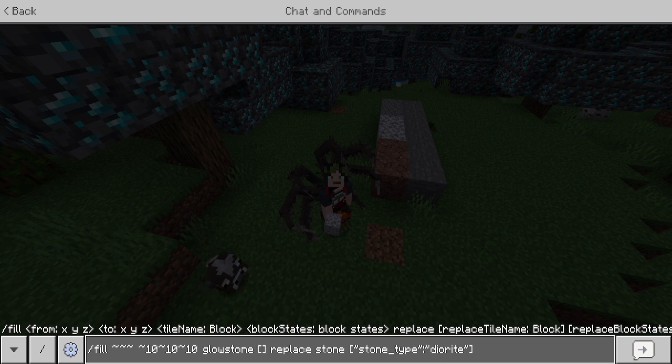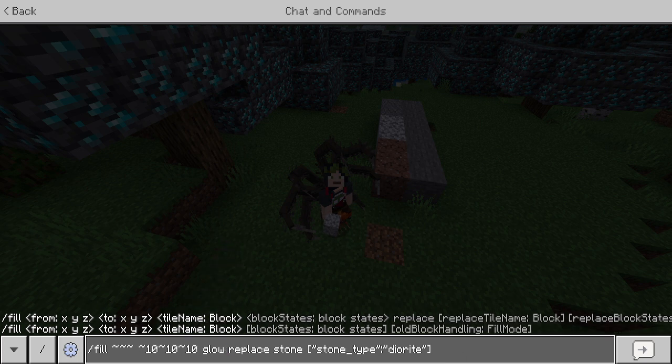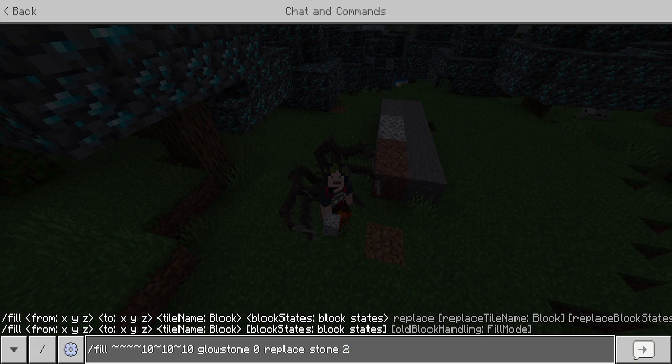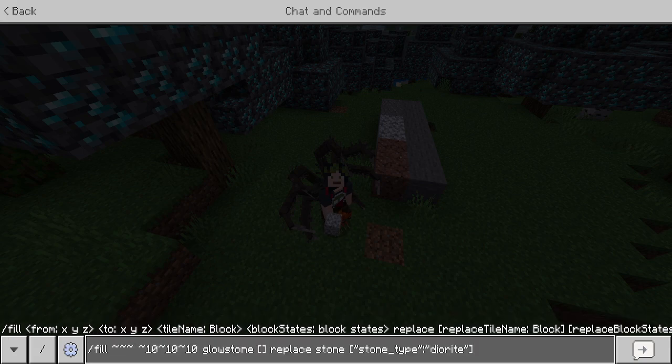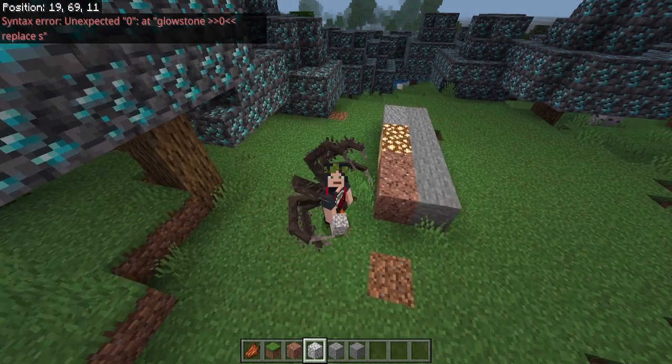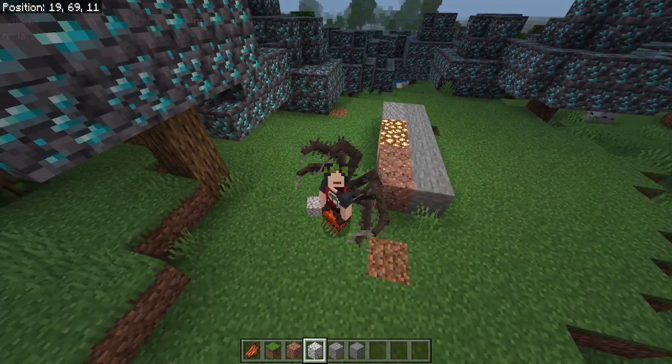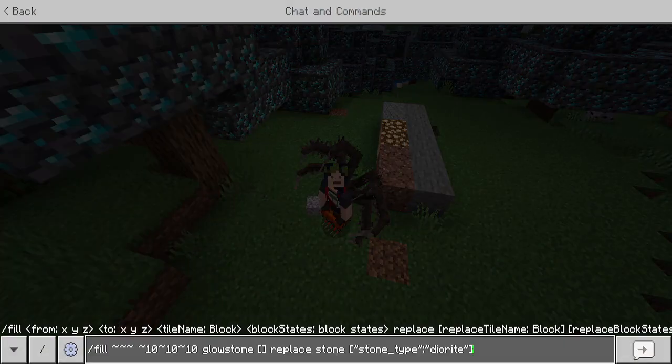If glowstone had different types you would change it, but it doesn't. Let me just show you it first — boom, see, now nothing's ruined anymore. It's actually a little better because you can do things like blocks facing different directions and stuff.